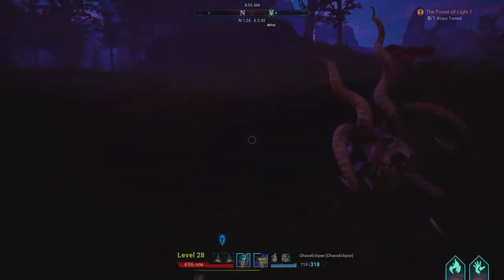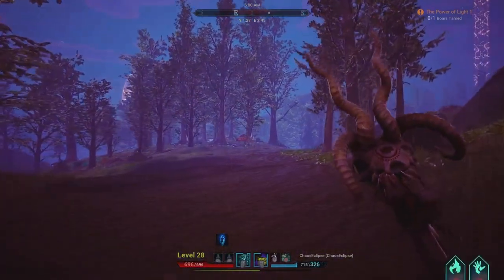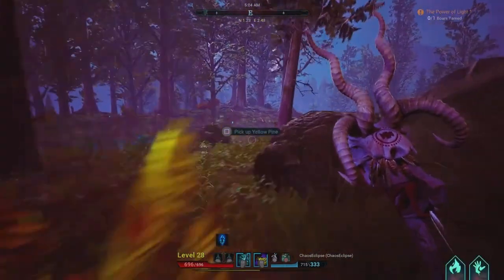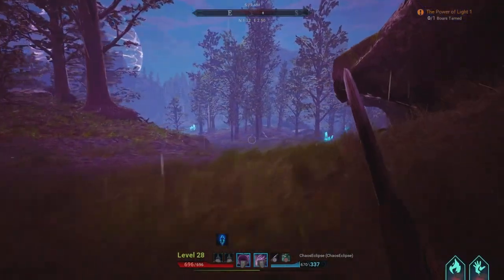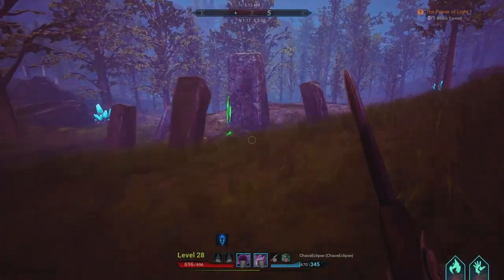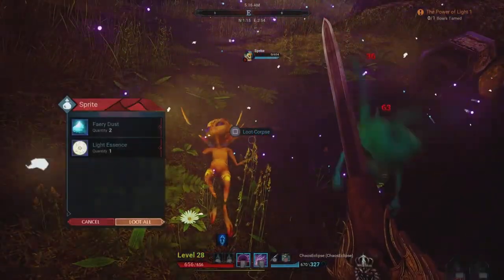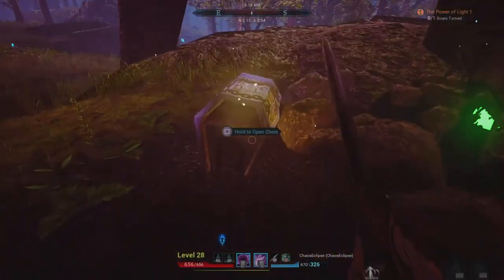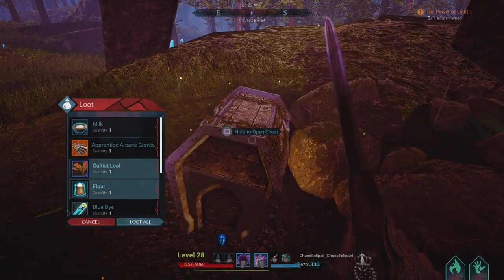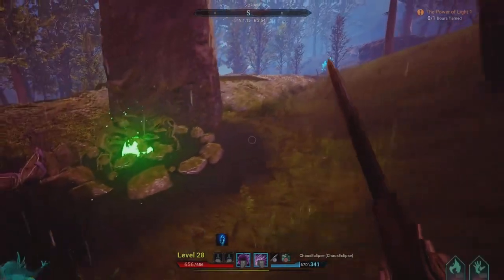We need to tame a boar, and there's one right there. Let's go kill these fairies first to see if we can get some light essence — I didn't bring any light essence with me and you need it to tame a creature. If we get one we won't have to go back home. We just got a light essence — actually we got two light essences. We also got a weapon and a ring from them.